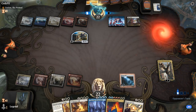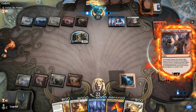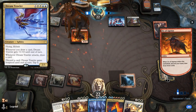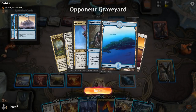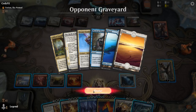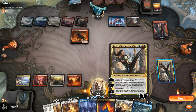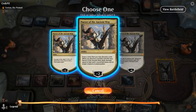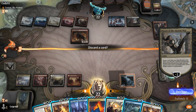They do have Lukka, so they are playing the Transmogrify package. Maybe they're playing Dream Trawler? Nope — Ox of Agonas discards their entire hand. They had Mystical Dispute, Dream Trawler, and a bunch of lands. It is random, they could have hit a Dream Trawler there. So I can use Conqueror's Death to exile the Ox so they can't escape it, and then minus Narset to deal with Lukka. I'm assuming it's fine to get rid of my Shatter the Sky here.